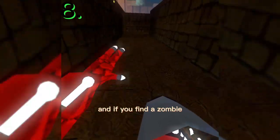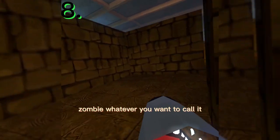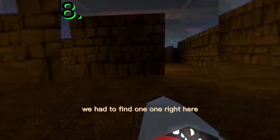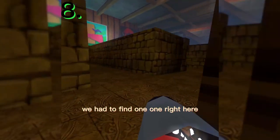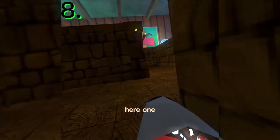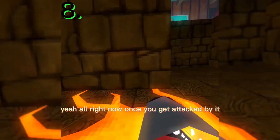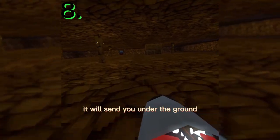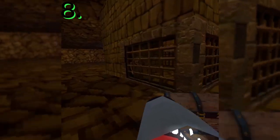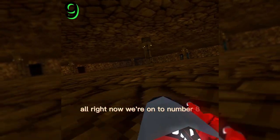If you come into the maze you'll become small, and if you find a zombie — whatever you want to call it — once you get attacked by it, it will send you underground. Then if you come over here, it's Lucy, like Lucy from the Halloween update.